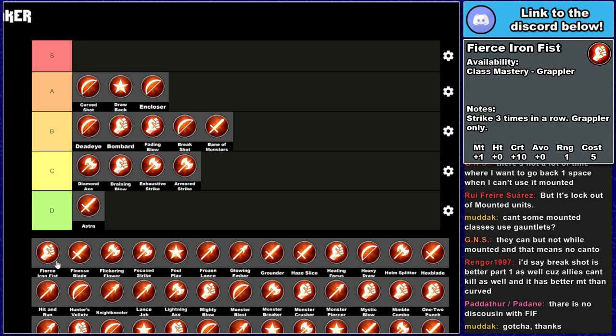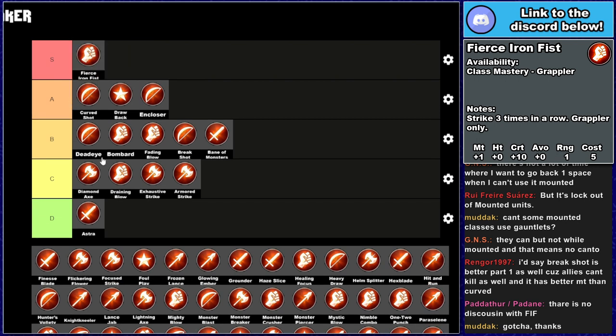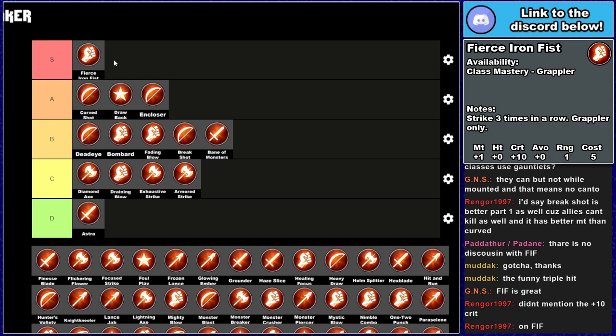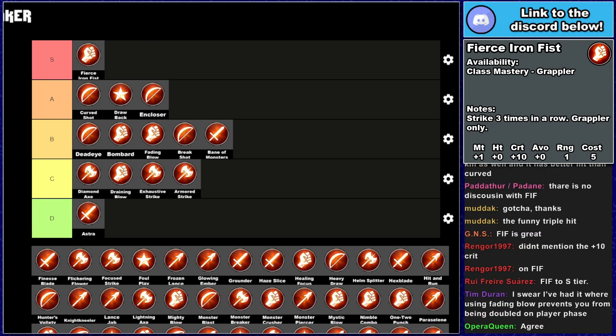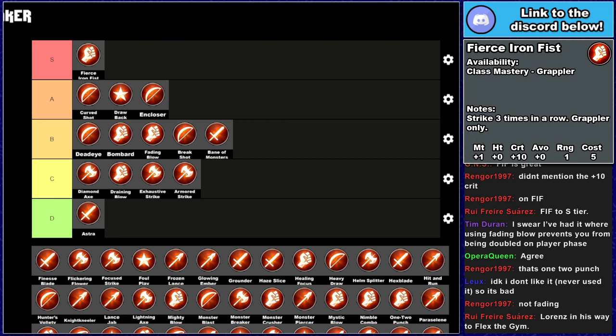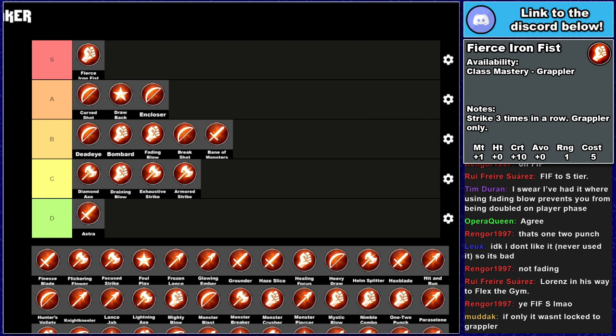Fierce Iron Fist grants 1 might, 1 range, costs 5 durability, strikes 3 times consecutively, is Grappler-only, comes from mastering the Grappler class, and is male exclusive. All that said and done, it's S tier — it's excellent. It basically gives any male unit kill potential for free. It also gives plus 10 crit, and plus 10 crit on an ability that hits 3 times is really nice. It turns any male unit into a kill bot. There's very little discussion to be had around Fierce Iron Fist. It's elite, very accessible. If only it wasn't locked to Grappler — though Grappler is a 6-move class with forest walking, so it's not the worst class to be locked to.